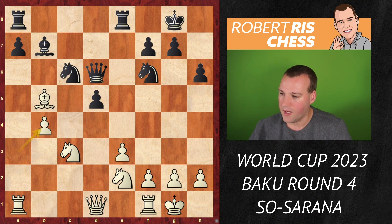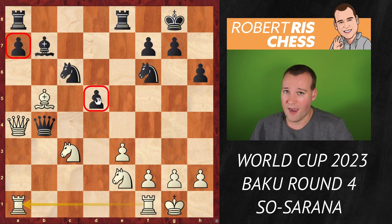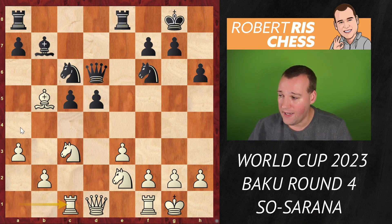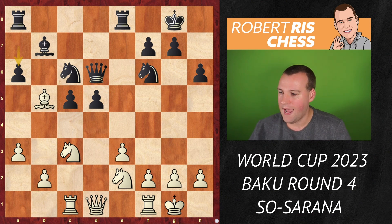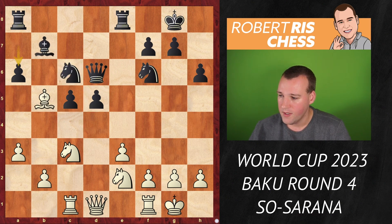One interesting idea is a pawn sacrifice with b4 — very typical for such positions. If you capture twice with the queen, your pieces gain more possibilities and your rooks are connected, likely winning back a pawn toward an equal position. But Wesley So played Rc1 with the idea of Na4, attacking the pawn on c5 together with the rook. Black goes a6 — an excellent move. If white takes, black recaptures with the bishop with fantastic control. So Wesley So played Bd3 back, keeping the bishop on the board.